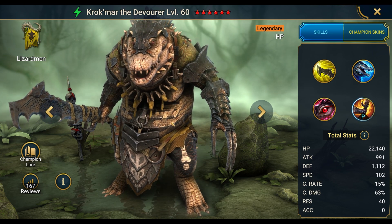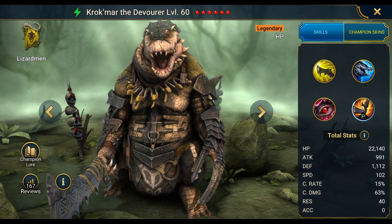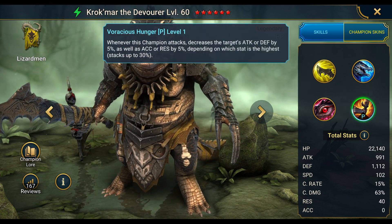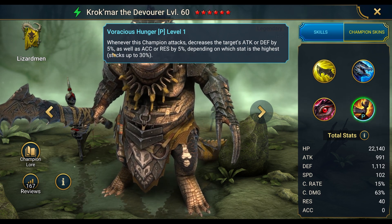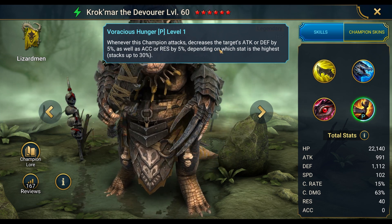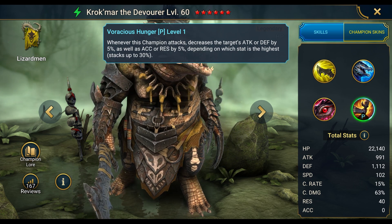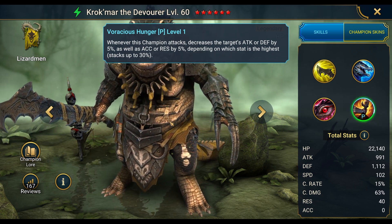The first thing that stands out is Voracious Hunger — the passive. Whenever this champion attacks, it decreases the target's attack or defense by 5%, as well as accuracy or resistance by 5%, depending on which stat is highest. This stacks up to 30%. That is the thing that stood out the most right from the start, along with being a spirit-based affinity champion.